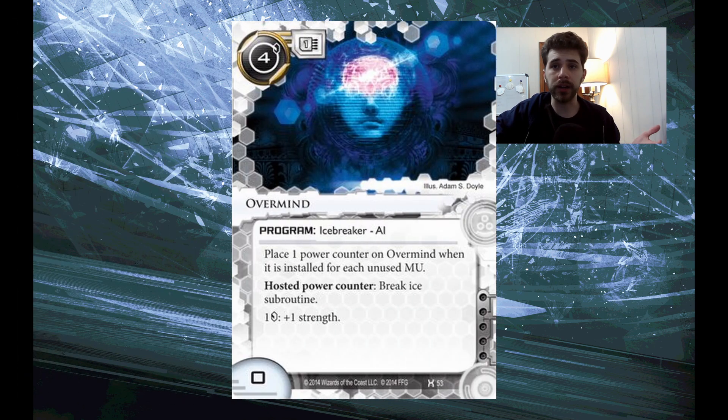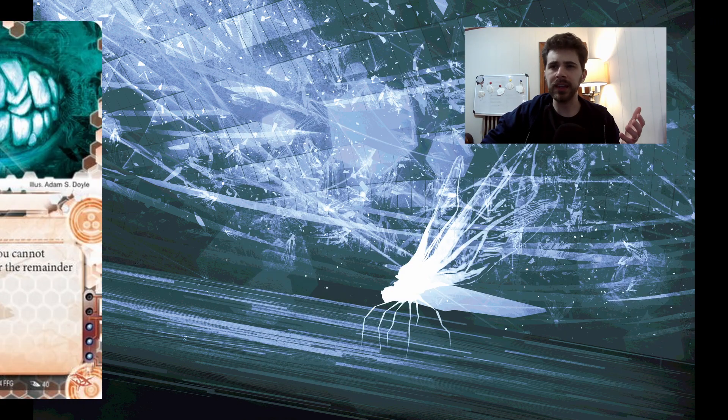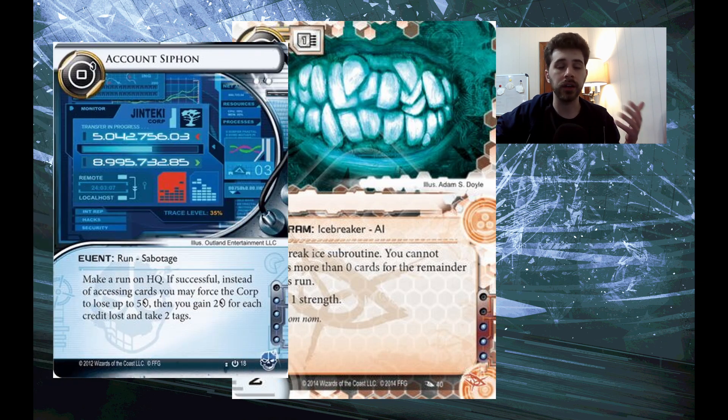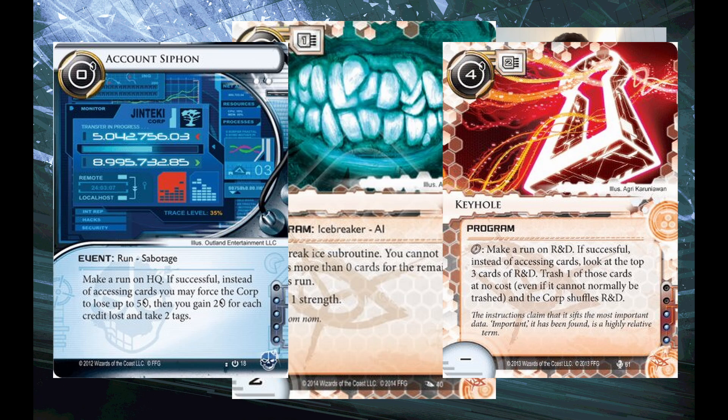Other examples include Overmind — maybe a little bit less of an obvious build-around. The idea was generally you wanted to get lots of MU and then not use it; you wanted to install as few programs as possible. And so Overmind was one of the premier ways to get around and break things. Eater is the last one. The reason I put this in build-around is that Eater's downside of accessing zero cards is almost always a downside, so it was run in decks that had other ways of getting value off of successful runs — big cards being Account Siphon, Keyhole, and other run replacement effects that were incredibly impactful.